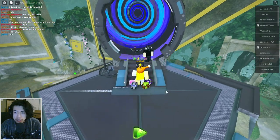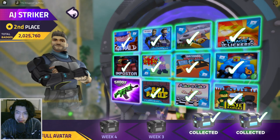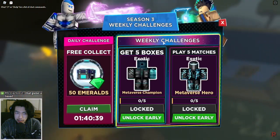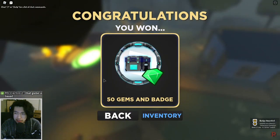First, we'll start off with AJ. The fastest badge you can get in his list is Shootout. It is literally a button to press — join the game, open daily challenges, and you're done. As soon as you get in, click on challenges, click claim, and that's it. Badge complete. Fastest badge in the West, as they say.